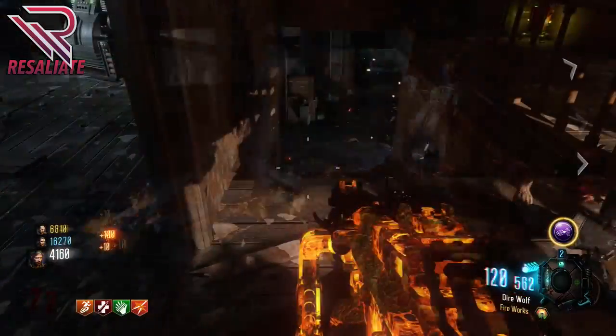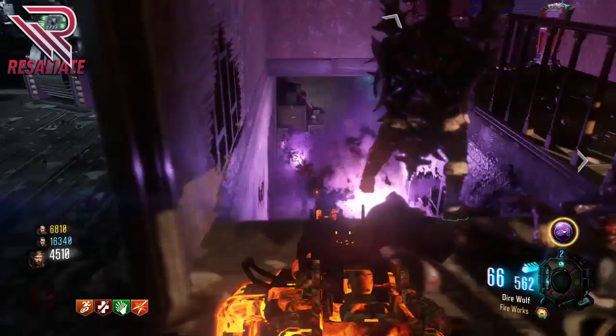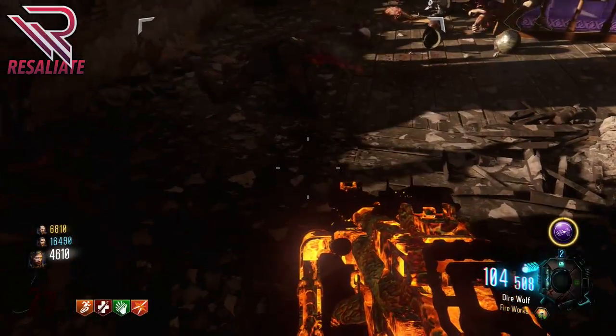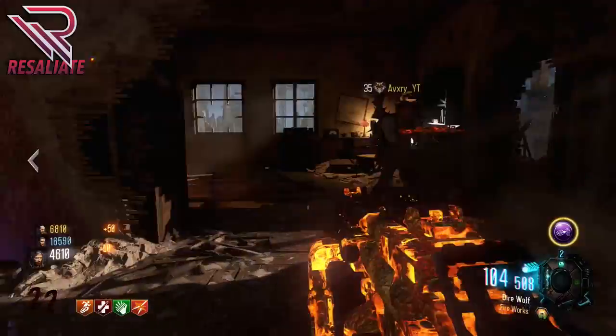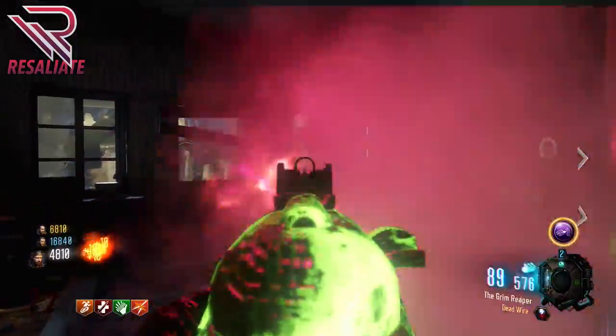As you guys see in the gameplay, the one guy who has the Ray Gun Mark III is just shooting — he shoots the portal, then he shoots it with the Ray Gun, and then he makes the black hole. It's a very cool ability that you can use, and this will absorb all the zombies in the area. You just need to shoot this down the stairs, whoever has the Ray Gun Mark III.